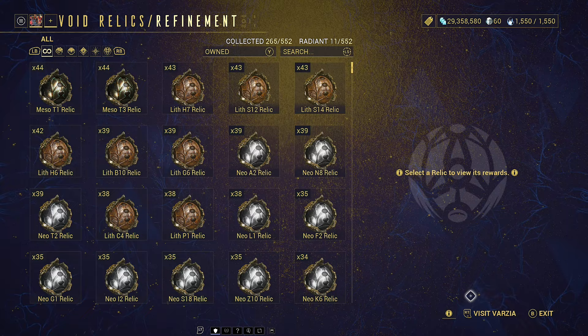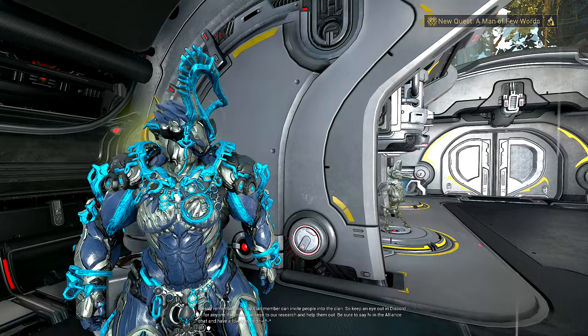The first thing you need to have done is run some relics so that you have some prime parts, as we are going to need to sell them to get a specific currency within the game.